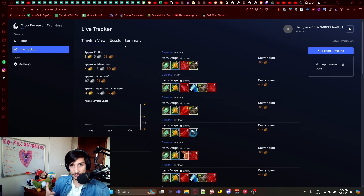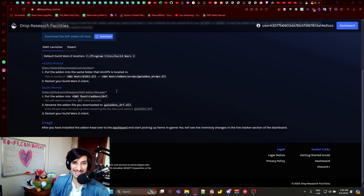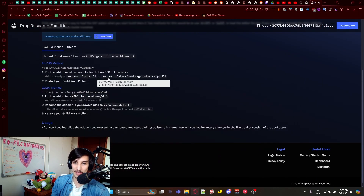So how do you install this? You're going to need the DRF addon — download the DLL and put it in your Guild Wars 2 folder using the arcdps method, which means placing the addon in the same folder as arcdps. Usually you just navigate to the Guild Wars 2 directory and copy it there, or go into the addons/arcdps folder and place the DRF DLL. The better option for most people is to use an addon manager.